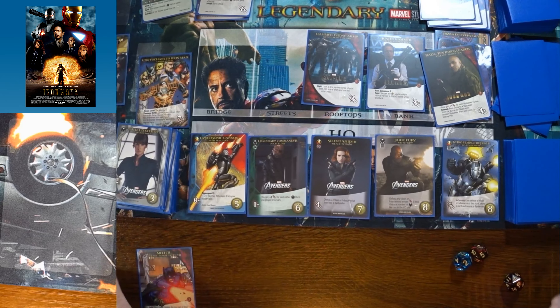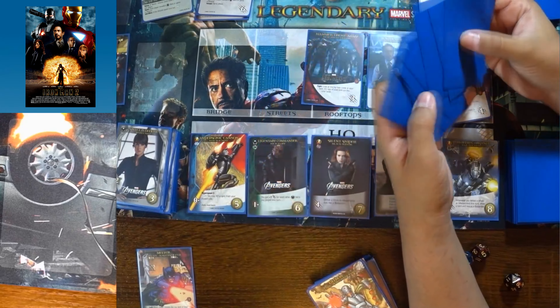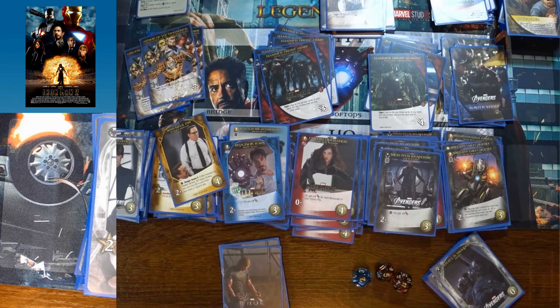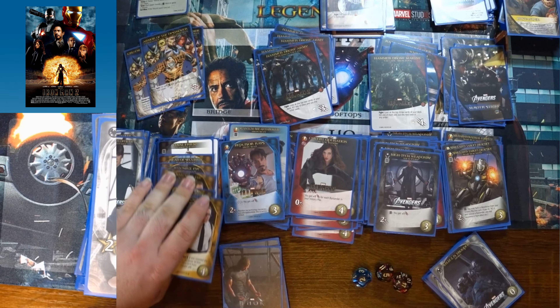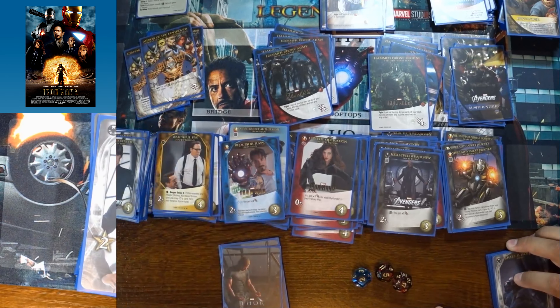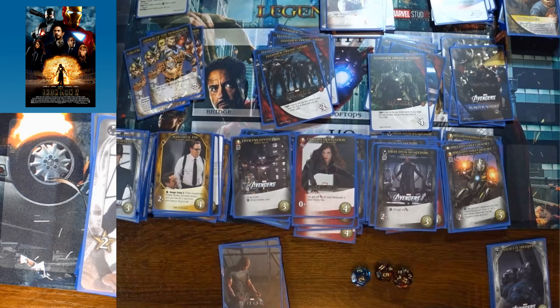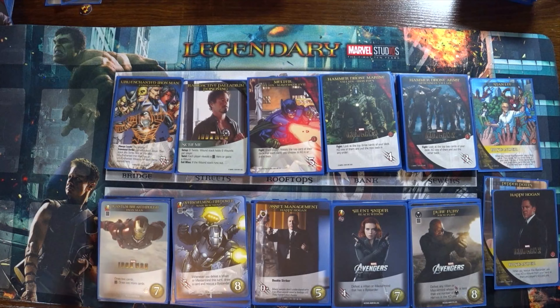Overall it wasn't that hard of a fight, though they were getting close to the end of the villain deck. Both players agree the MVP card was Loyal Friend Happy Hogan with the Striker ability — despite having no superpowers, he was putting in serious work. They successfully stopped Uru Enchanted Iron Man (Whiplash stand-in) from exploiting the Radioactive Palladium Poisoning scheme. That's it for Iron Man 2 — like, comment, subscribe, and check out the links in the description for YouTube and Twitch.